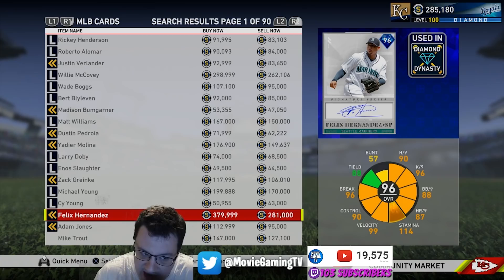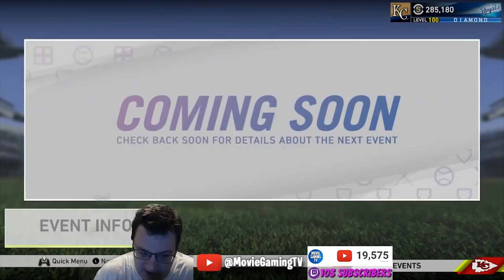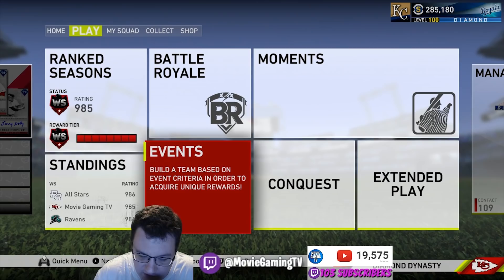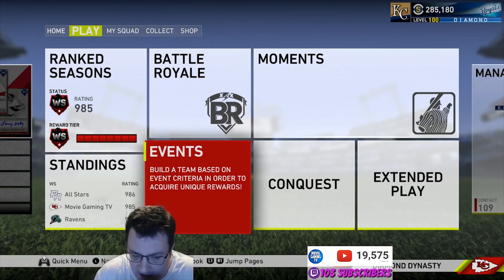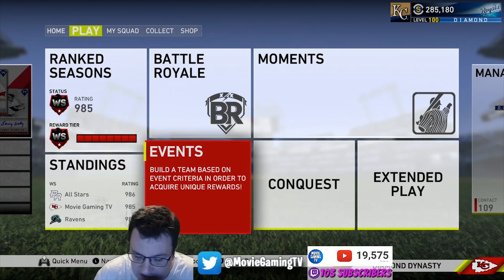The next thing I recommend is Events — you can enter these for free. There'll be a new one coming soon, a 25-and-under event. There's usually a reward just for getting wins — maybe 5 to 20 wins — and you can get a nice card that usually goes up in value that you can sell. You also have the chance of going 12-and-0 and picking up a diamond card, though these modes are a little bit tougher.